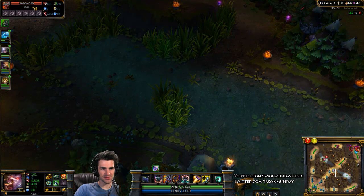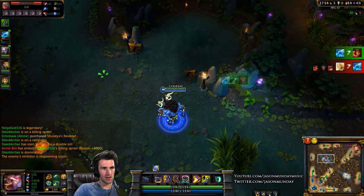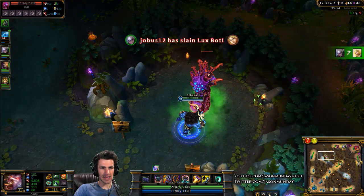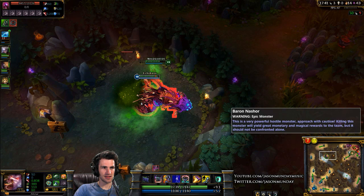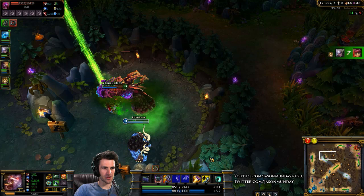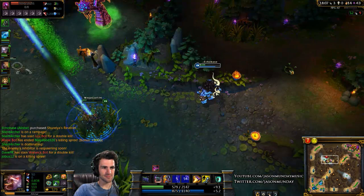Up here, this red thing on the minimap is another big monster. It has 6060 hit points and gets harder as the game goes on. This is Baron Nashor — he has even more hit points, 10,000, and has several spells and abilities. This is another good place to ward because once you leave the area you can see if the enemy is trying to complete this objective. He gives a really good buff, but I don't think we can kill him with just the two of us — we just don't do that much damage. One of his abilities just annihilated us — we've got to run!